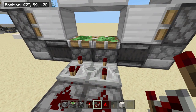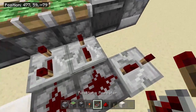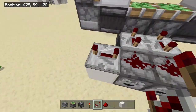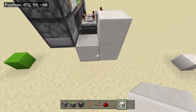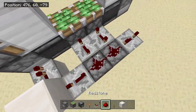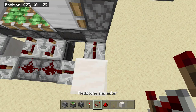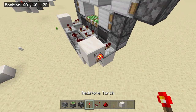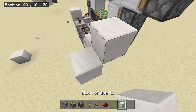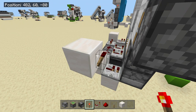Put redstone dust on top of these droppers like so, with four-tick delay repeaters going into the sticky pistons over here. Place blocks either side of these droppers, another four-tick delay repeater and another one on this side — a block up and a block to the left, destroy this block, and place a repeater set to one tick. Do this to the other side: a block up, a block to the right, destroy this block, redstone, repeater set to one tick. Place a redstone torch to the side of this block with a block on top of it.